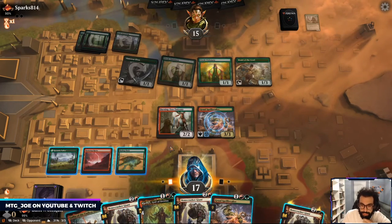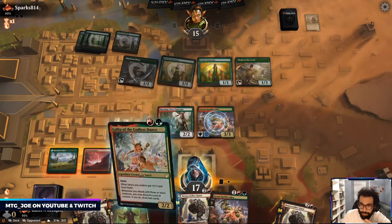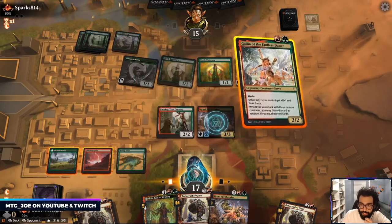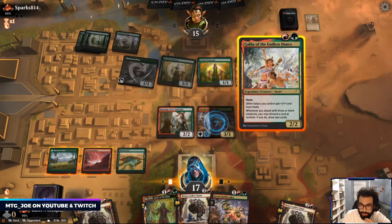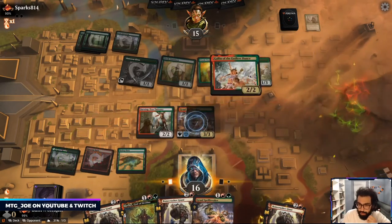So I can Gallia to try to ditch Clothis to get — come on Arena — or I can just Spellbreaker for more damage in. I think we do this, try to find a land.